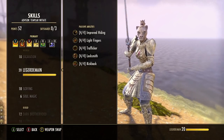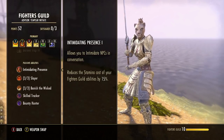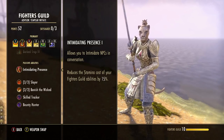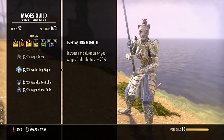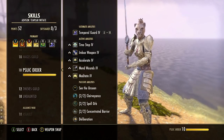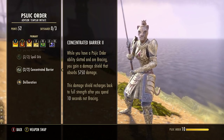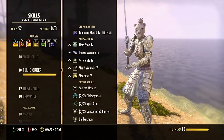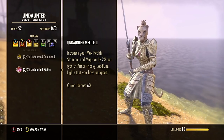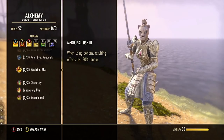For guild passives: from Fighter's Guild, Intimidating Presence reduces Barbed Trap cost by 15% — get that early. From Mages Guild, Everlasting Magic and Magicka Controller are useful if running the Ice Comet ultimate. From the Psijic Order, get Concentrated Barrier to activate the blocking shield from Temporal Guard. Undaunted Metal is essential for hybrids — it gives 6% bonus max resources. Always pick up your racial skills and Alchemy's Medicinal Use to make potions last longer.